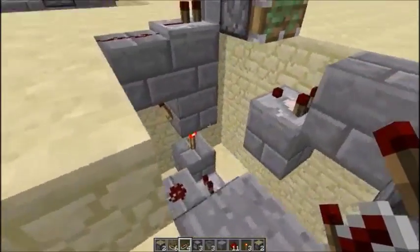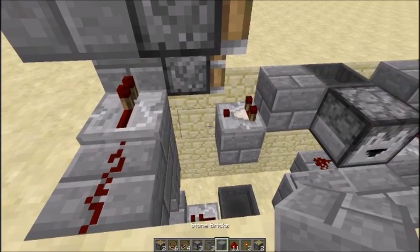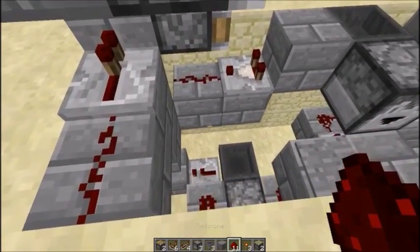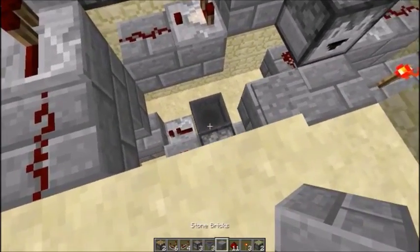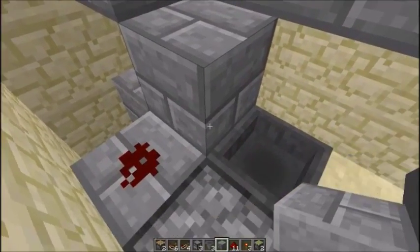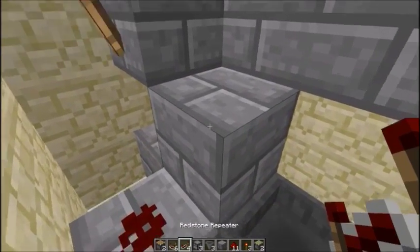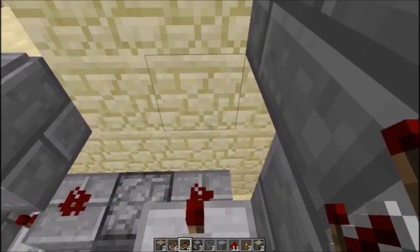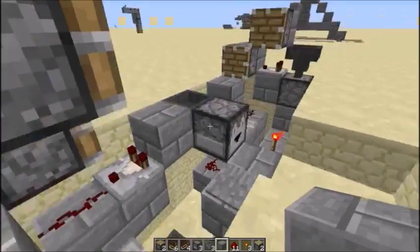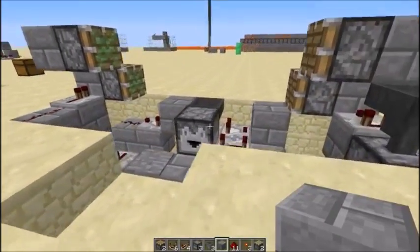This side is a bit more complicated. The redstone goes right there, on top of it, then down here, a block, and a repeater — it goes into a block. And that is all of the wiring. That's it.